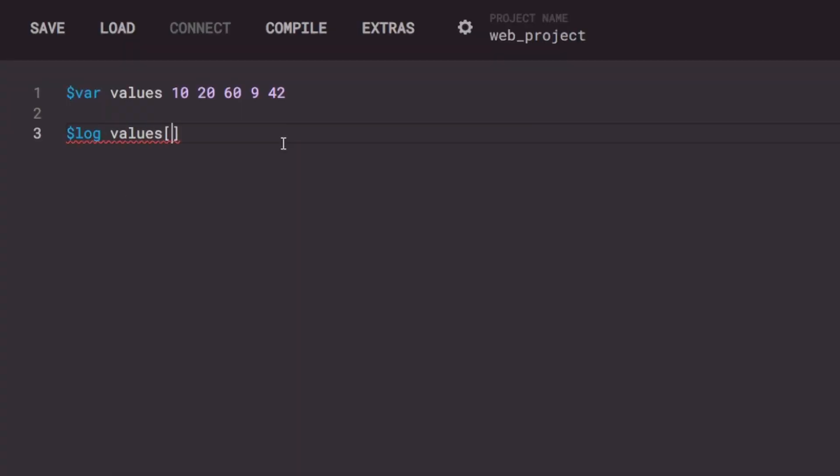You can now index preprocessor variables using the indexer operator. Something to clarify: you don't need the dereference operator when doing this — you just specify the name of the preprocessor variable and then index it. There's a fundamental difference between putting a dereference operator and not. When you dereference a preprocessor variable, you're replacing it with its contents, so if you dereference and then index, you're indexing the contents. But if you index the preprocessor variable directly, you're actually accessing and then dereferencing one of its indices.